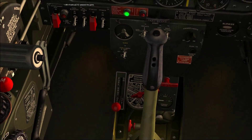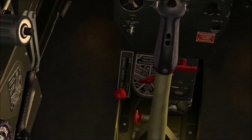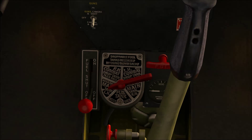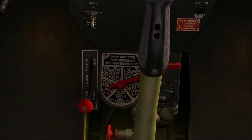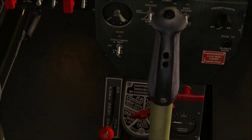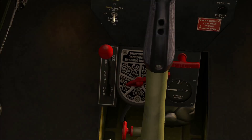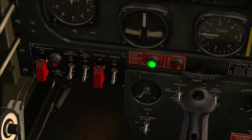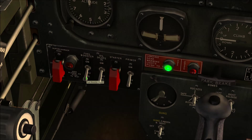Moving around to the left — you can see if you move your stick, we've got the main fuel tank selected. Put the fuel shutoff valve on and turn the fuel on. Let's go to our ignition — ignition on to both. Then we want to turn our fuel booster on.